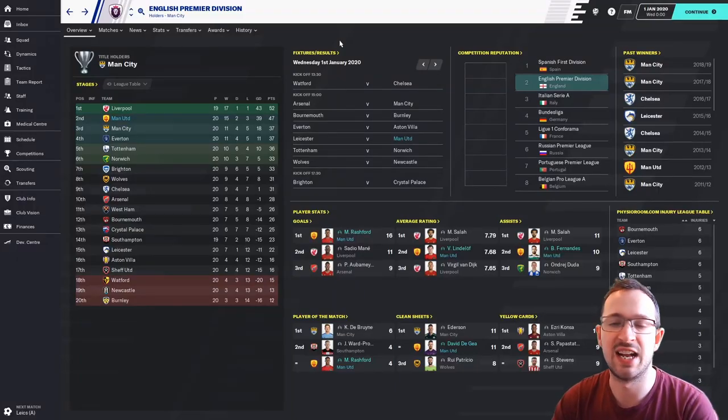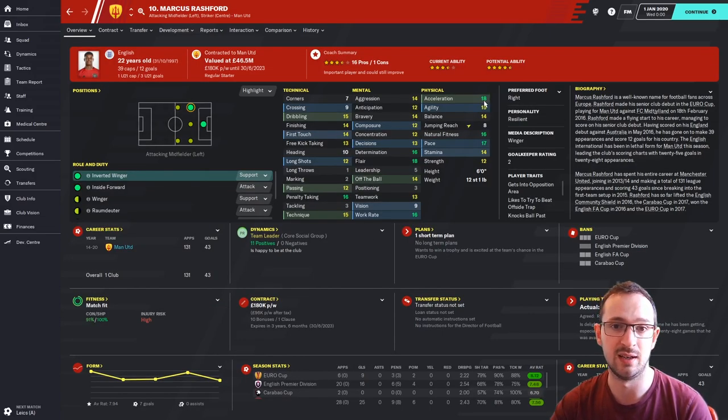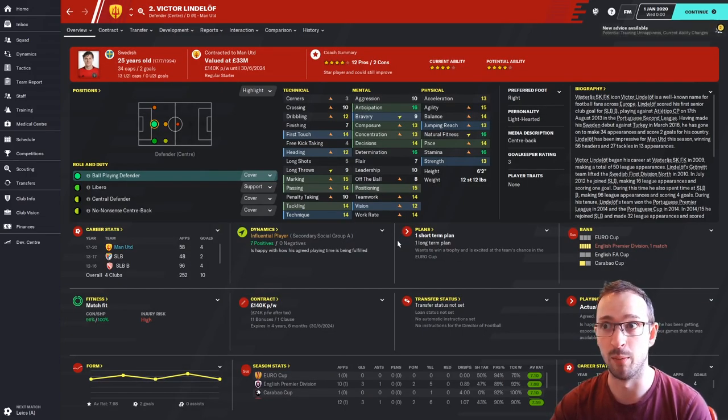Welcome back — it's now January 1st and we're sitting in a nice second place with 47 points. Third-place Man City are on 37, so it looks like Liverpool and Manchester United are pulling away from the rest of the league. Goals and player stats: Marcus Rashford is right up there with 16. I think he's very underrated — his stats should probably be better. Quickness is a massive factor in this game for players who like the ball pinged over defenders to run onto. Lindelof is second in average ratings — good, well-rounded defender.